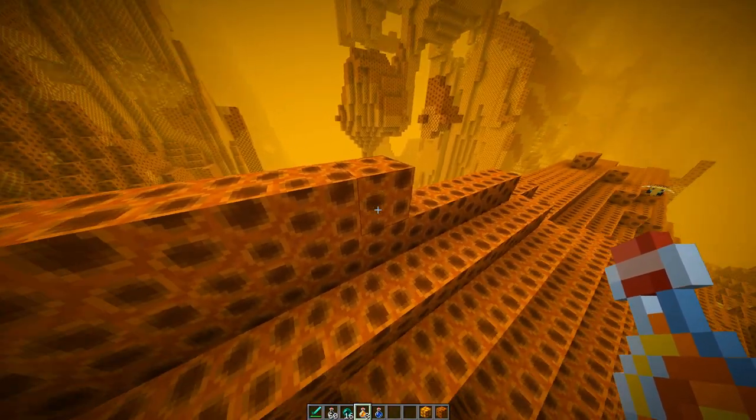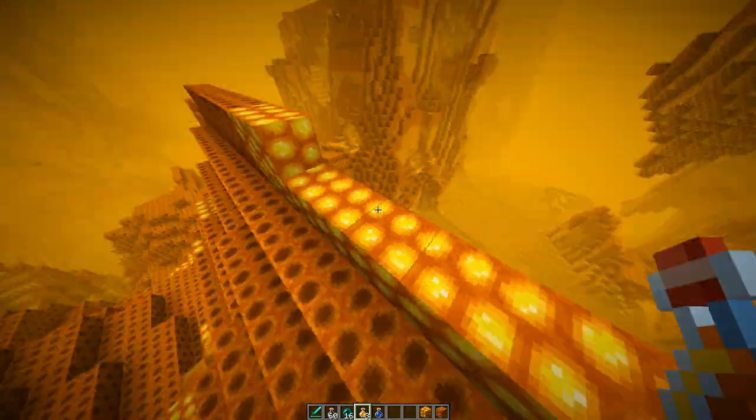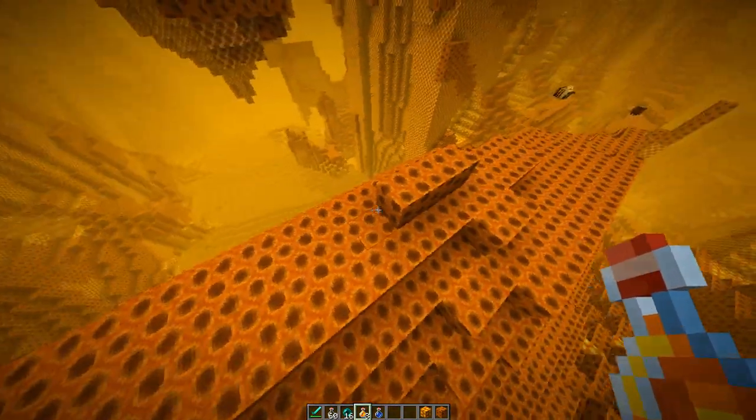Another interesting thing to note is if you have a honey bottle, you can actually fill up these empty porous honeycomb blocks and get this texture if you want. It also could be a way of storing it if you want to store it in a block form.